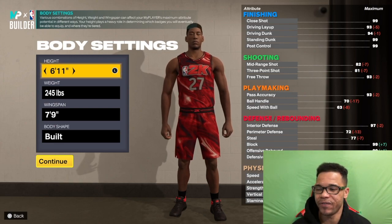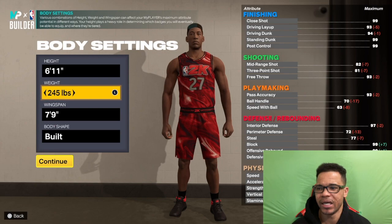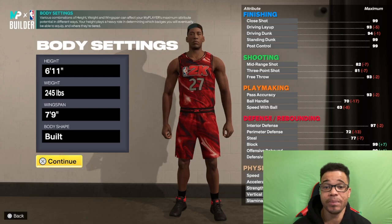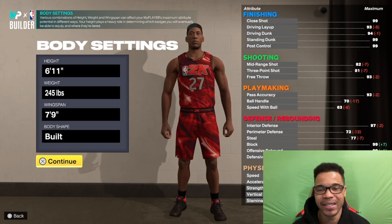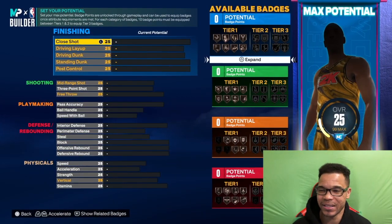With this build we are going six foot eleven — Giannis is around that height in real life, six-ten or six-eleven somewhere around there. Weight is 245, wingspan is 79. We got a 79 wingspan built body shape, but I still don't care about that body shape. Let's go — starting with the finishing.